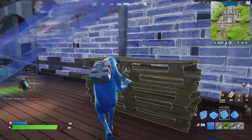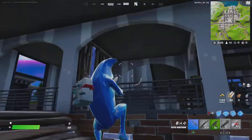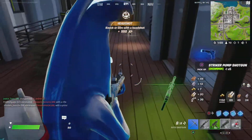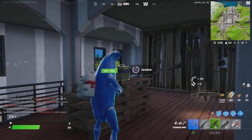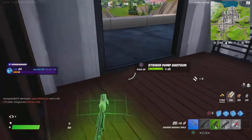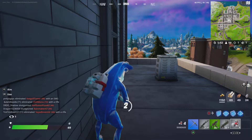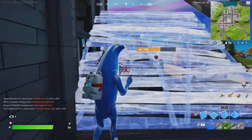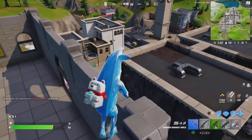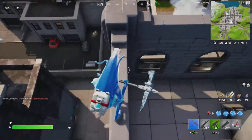I suck so much at building. I lost — no wait, I'm not dead! No way! How am I not dead? Striker in the auto. Oh my God, I thought I would surely die there. Fire — more shooting someone below me. But look, this is Tilted. I don't know if it's just me not seeing this place in, like, literally a whole chapter.